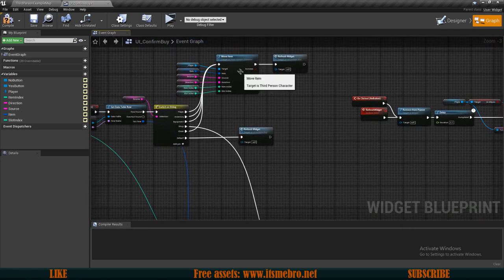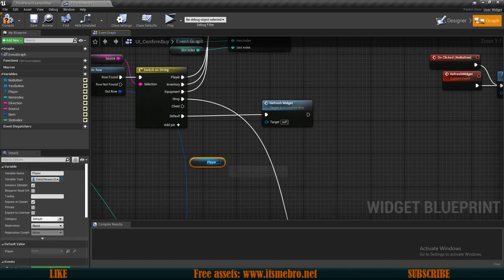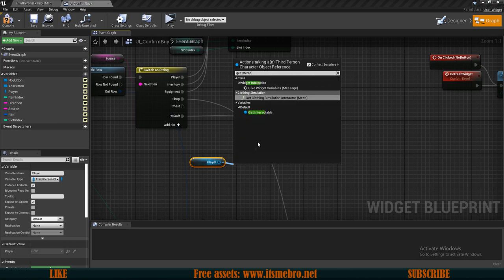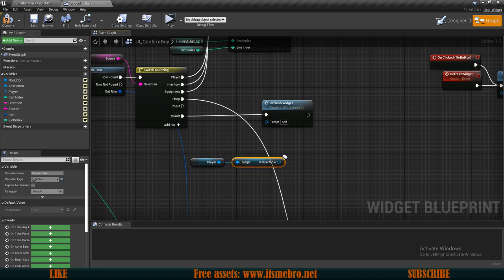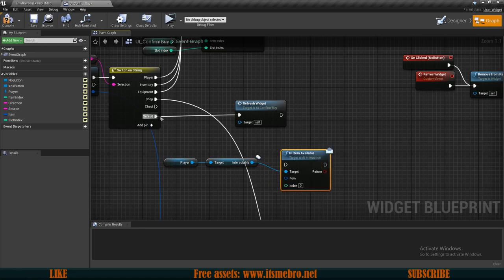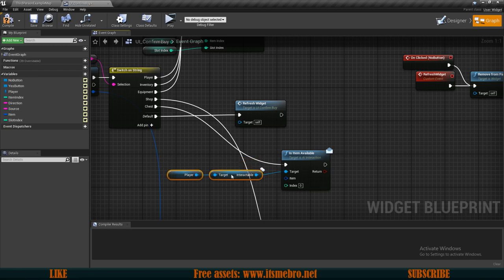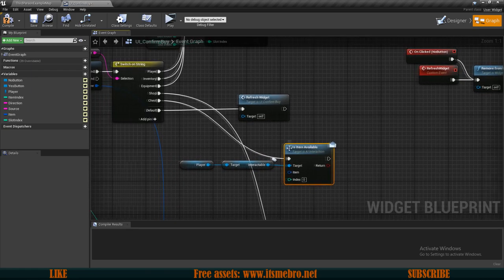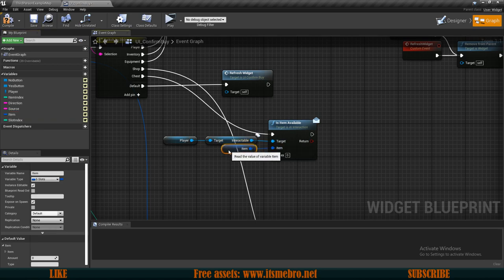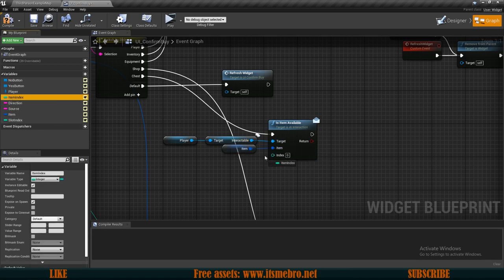From the chest, instead of running this through the move item, what we are going to do is drag in a reference to our player. Then as our player we need to get our interactable and as our interactable we want the is item available message to check if the item is still available — that's the first node we'll run when we move items from the chest. For the item let's use our item variable and for the index we need to use our item index.